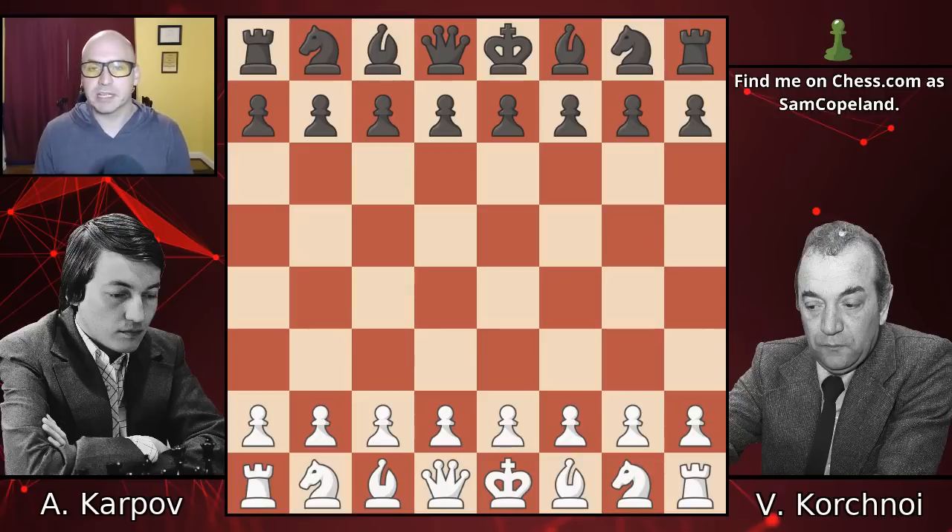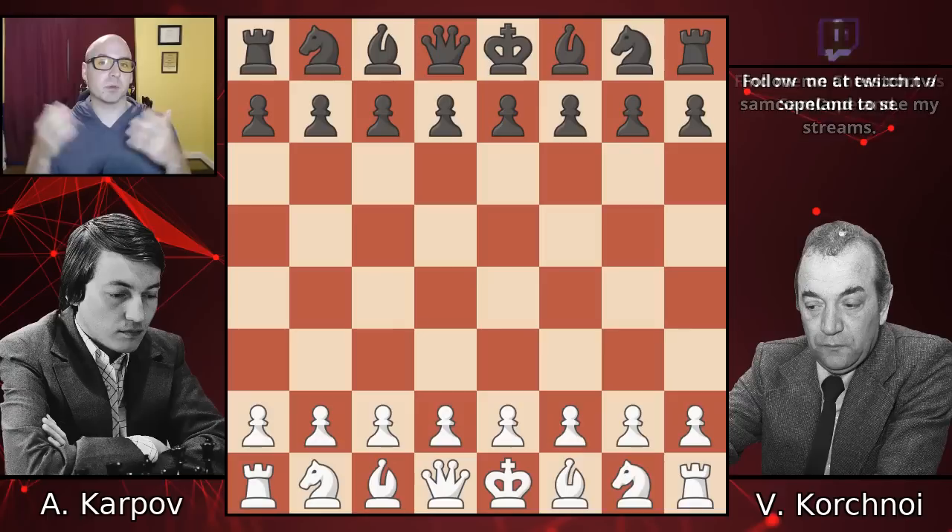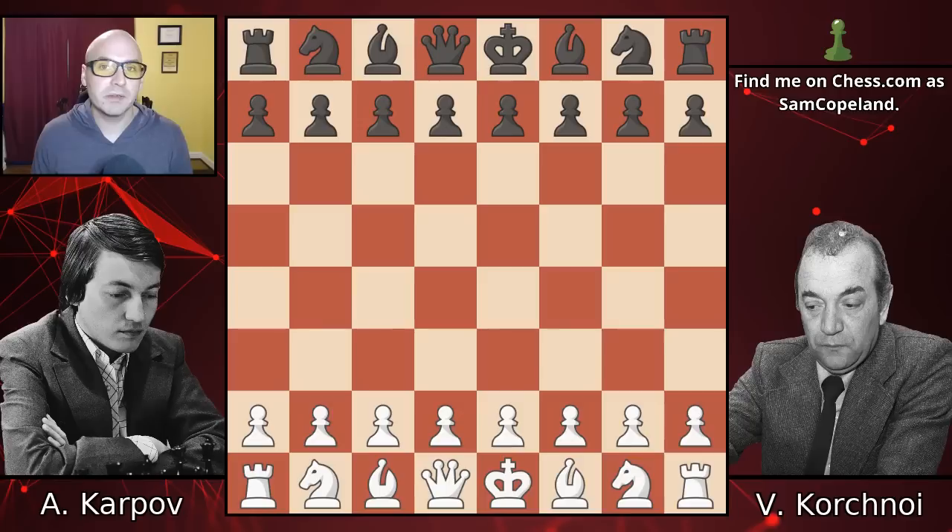Karpov was world champion at the time, but since he hadn't actually had to play a match against Fischer, who had forfeited, the legitimacy of his title was, let's say, a little bit shaky. Meanwhile, Korchnoi had only two years previously defected from the Soviet Union, so he was as non grata as a persona can be within Soviet circles, and there was certainly a lot of tension in this match both on and off the board. Previously in the match, all seven games had been drawn. This was the eighth game and was the game in which Karpov kind of broke the deadlock.